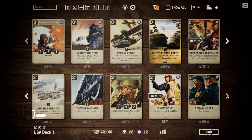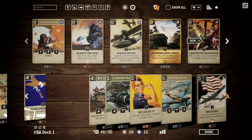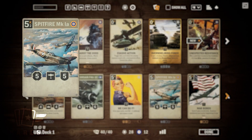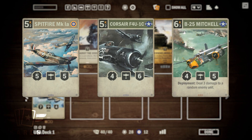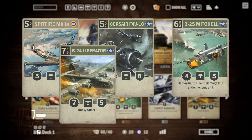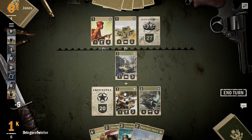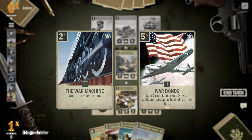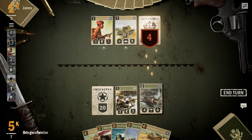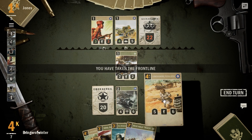The improved USA Starter is the heaviest of the five main nations and relies on strong mid and endgame airplanes like Spitfire Mark 1A, Corsair F4U1C, B25 Mitchell, B24 Liberator, and Lancaster Mark 1. To get them on the board as fast as possible, you have the War Machine and War Bonds in your deck — cards that give you additional credit slots. With these additional credits, it should be possible to overwhelm your opponent over time, since you simply have more resources to play with.